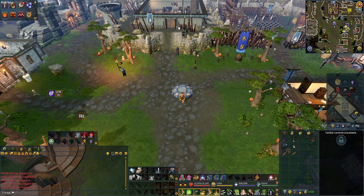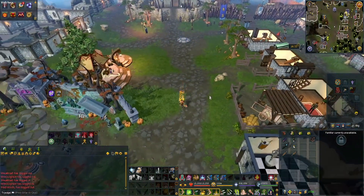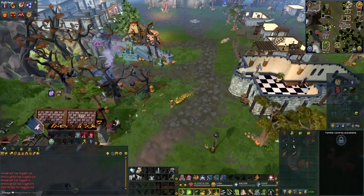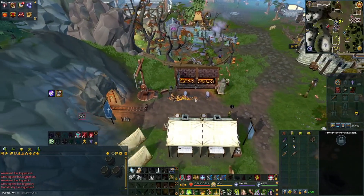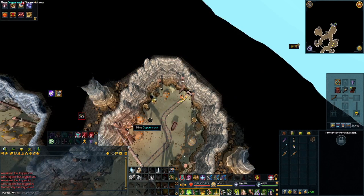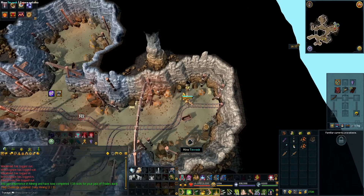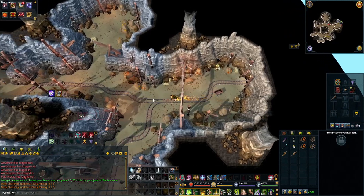From the lodestone, go south and then west into the Burthorpe mine. Once inside, you want to mine one copper ore, one tin ore, and three clay.